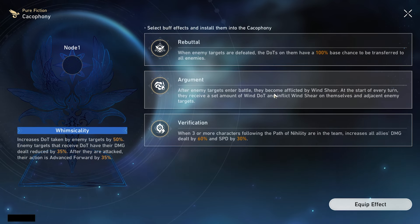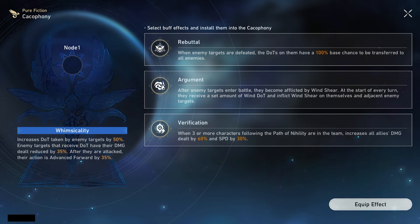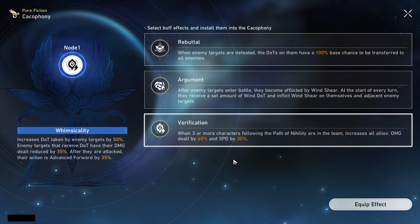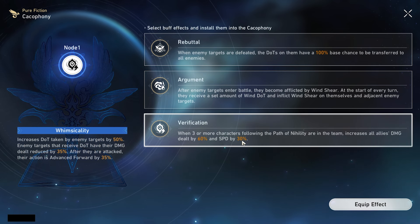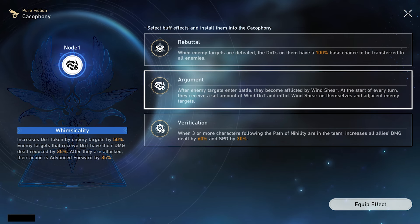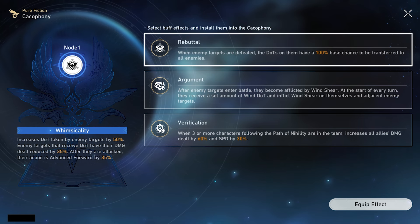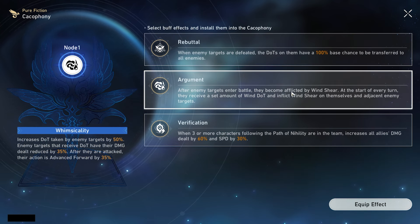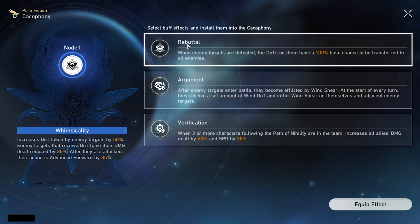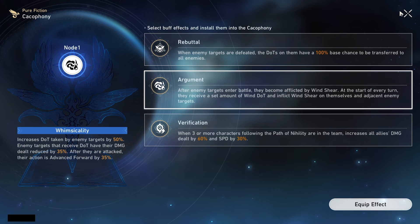For which buff to pick: the first buff (DoT transfer on kill) is generally best, especially on a main DoT team. The third buff (three Nihility = 60% damage + 30% speed) is ideal if you're running Acheron at E0 with two Nihility characters. If you have E2 Acheron, the second buff (Wind Shear damage increase) pairs well with Black Swan. If you're running non-Nihility characters like Argenti or Clara, take the second buff since they can't benefit from the Nihility or DoT-transfer buffs.